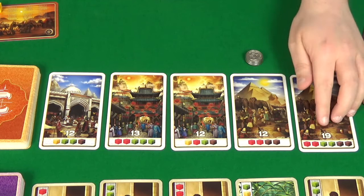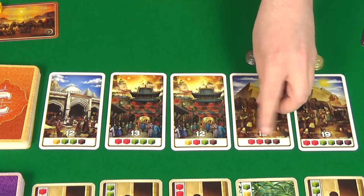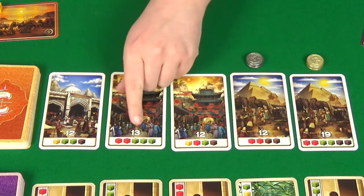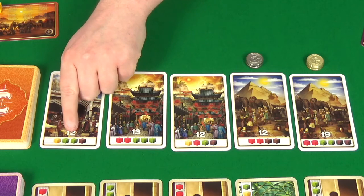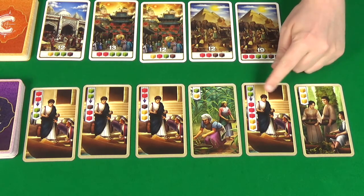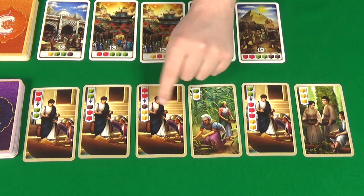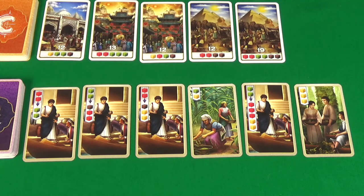Under the gold we've got a 19-point card which needs 2 red, 2 green, 2 brown. Then a 12-point for 2 red and 2 brown under the silver. The 12-point here needs 1 of each. This 13-point needs 3 green and 2 red. And this 12-point needs a yellow, 2 green, and a brown. Our merchant row has a 3-yellow spice card, a trade 2 green for 3 red and 2 yellow, a green and yellow spice card, a trade 2 red for a brown and 2 yellow, a trade 2 green for a brown and 2 red, and a trade 2 red for 2 green.